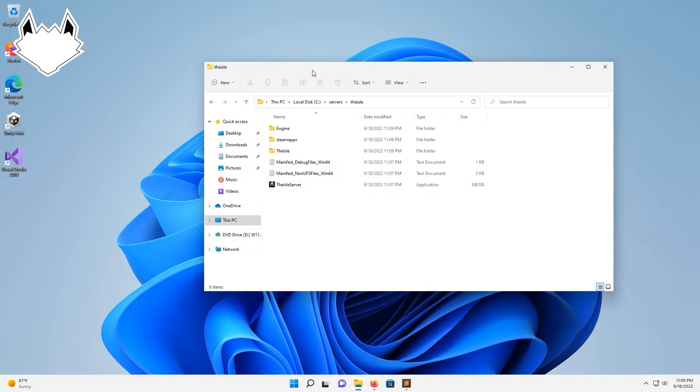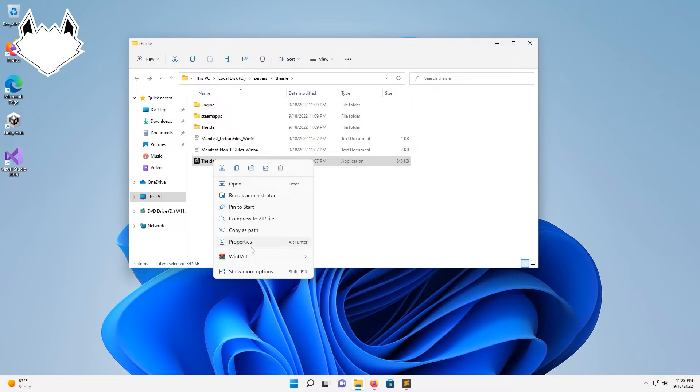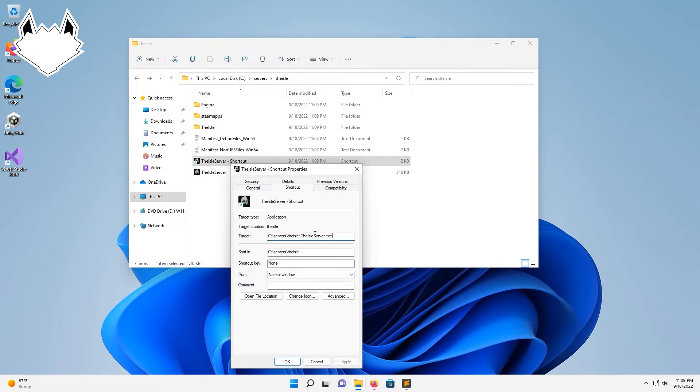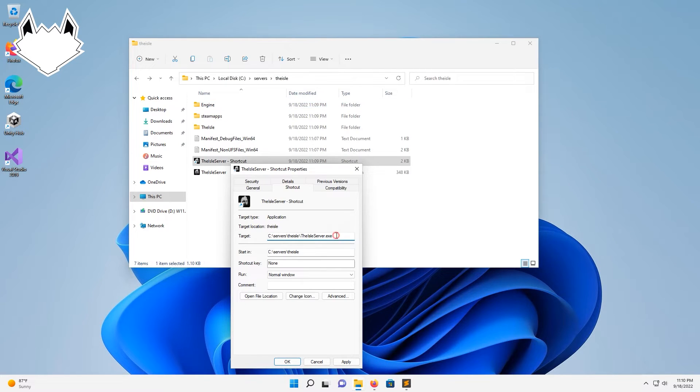So what we're going to want to do is The Isle — we're going to right click on this, do more options, and create a shortcut. We're going to right click on the shortcut and hit properties. Then under target, I'll pull up my notes here. We're going to run this right here — this I will have in the description for you guys so you don't have to copy it down. I'll remove the mod that's in there, copy it, paste it in there, make sure everything is good to go, hit apply, hit OK.